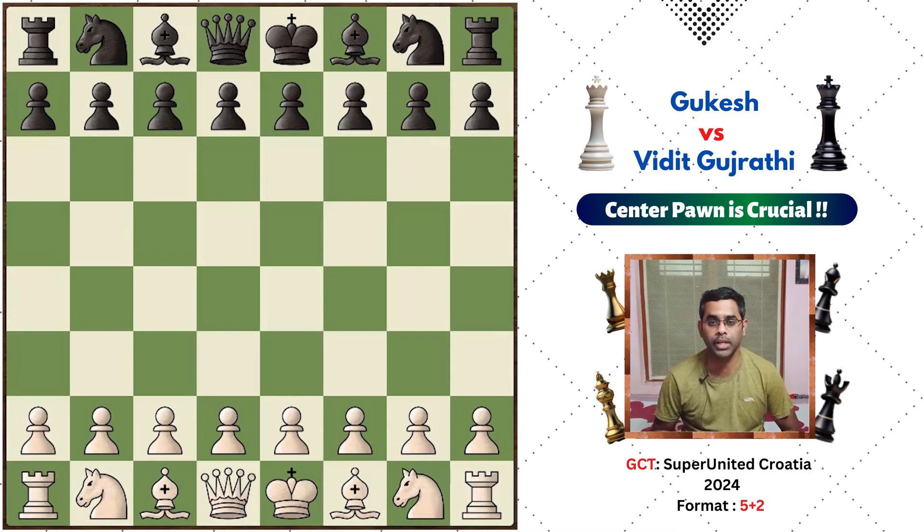Hello friends everyone, this is Chess Vosem. Today we will talk about Gukesh vs Vidit Gujrathi. This game is a 5 plus 2 format and it is very interesting. Gukesh has the white pieces and Vidit has the black pieces.